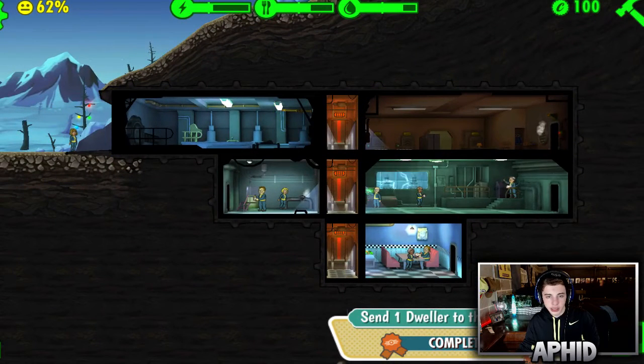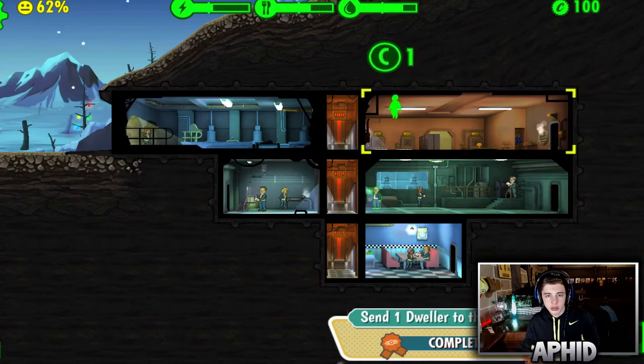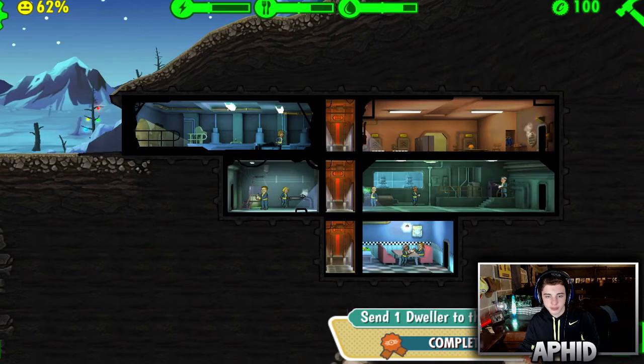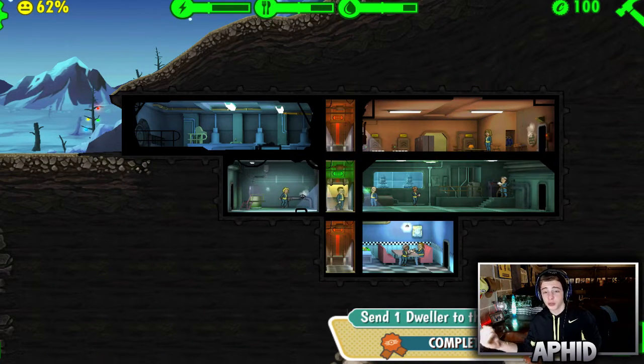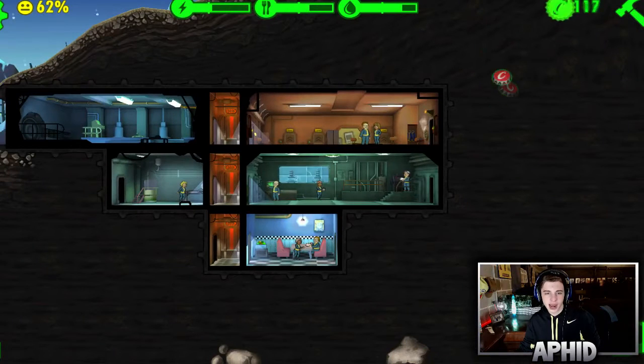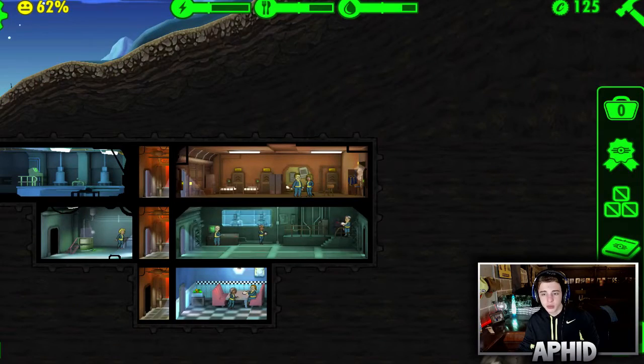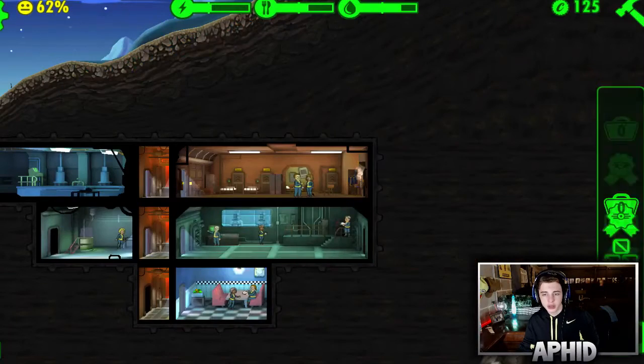We need her to get pregnant, so let's see who has the best charisma. To make your dwellers breed and make more dwellers, you need to put a guy and a girl in the same room — it doesn't work with two girls. You put these two in there and they're gonna breed. They'll have some interesting conversations. If you zoom in on BlueStacks you can see everyone talking, and they do have actual conversations.